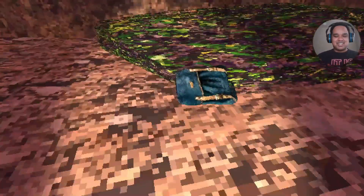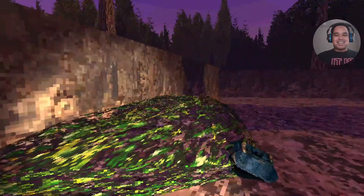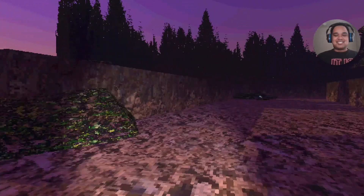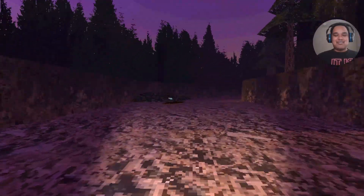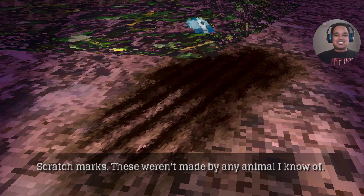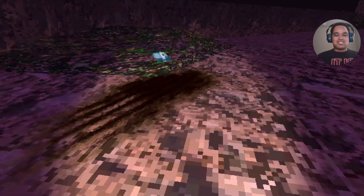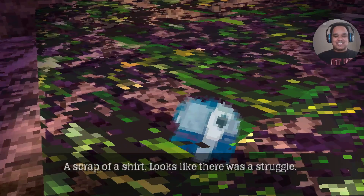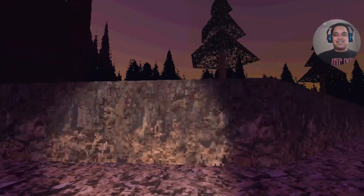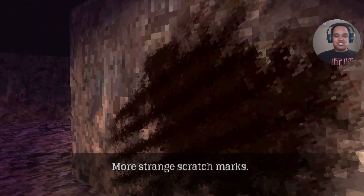It's a backpack. 'Maybe it belongs to the missing hiker, but why leave it behind?' Maybe Siren Head would shut his mouth. Siren Head, you're really trying to interrupt me, huh? Is that poop on the ground? Oh no, it's not poop, it just looks like it. 'Scratch marks. These weren't made by any animal I know of.' Well duh, there's no animals out here that would make that. 'A scrap of a shirt. Looks like there was a struggle.' Was it Siren Head? More strange scratch marks.